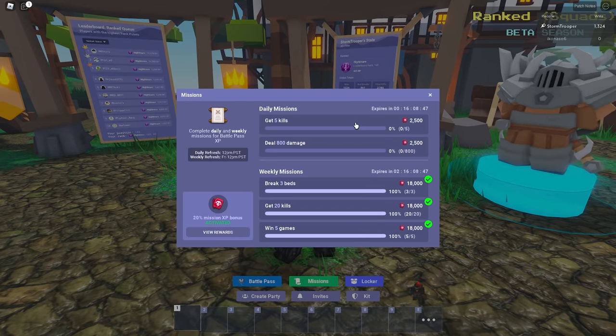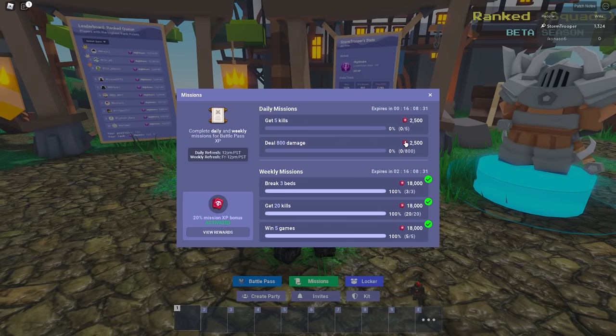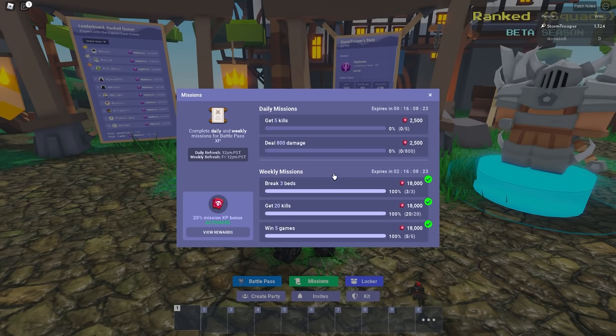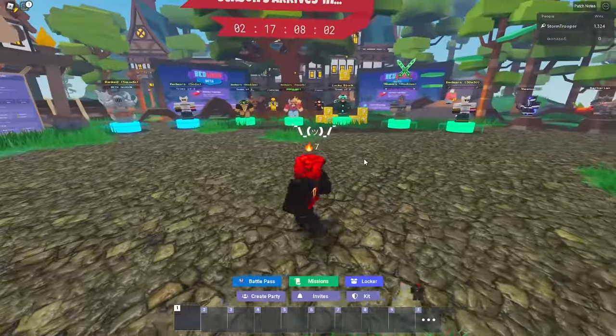Missions are ways you can grind XP. Go through your daily missions: get five kills for 2,500 XP, and deal 800 damage for another 2,500 XP — pretty easy. Then there are weeklies: break three beds, get 20 kills. That's a great way to earn a bunch of XP. Let's go into the different modes.